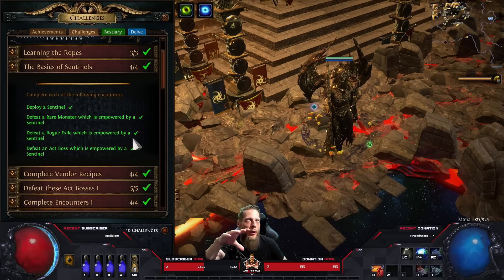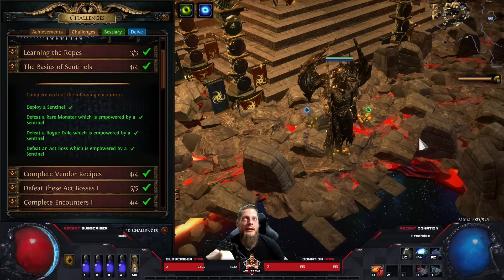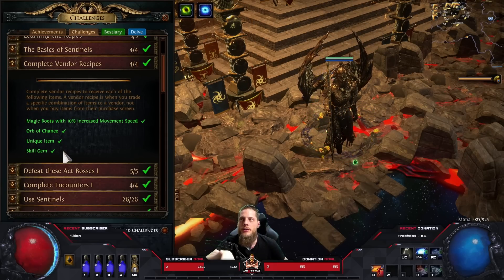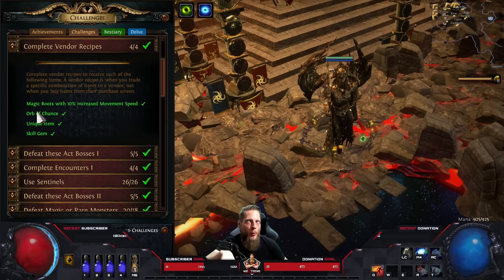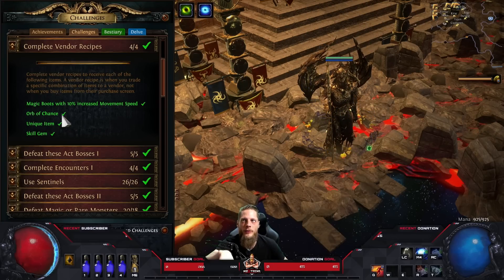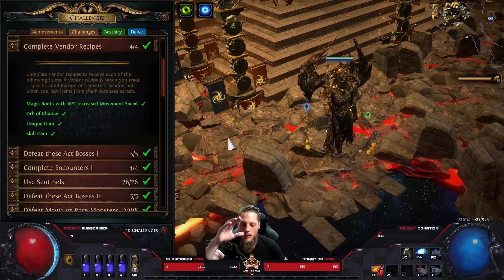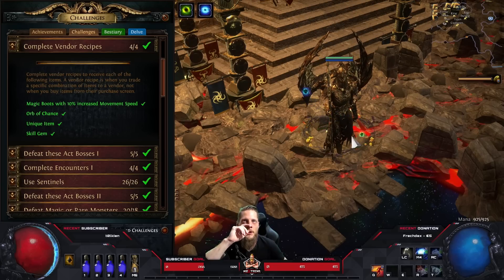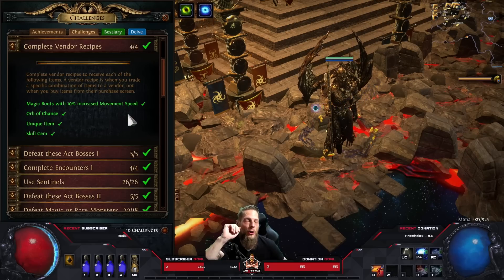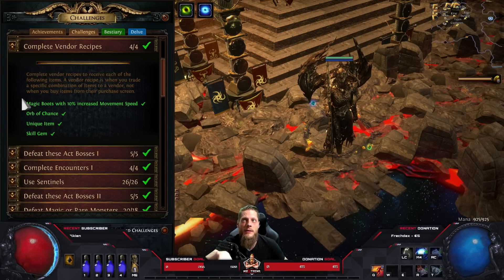Empowering bosses is actually difficult since they get three or four times the HP depending on how your sentinel is rolled. For vendor recipes, sometimes you get mirrored items from a strongbox, and if you have two items of the same name you can vendor them for an Orb of Chance. There are lots of vendor recipes - for example running the Sun and Moon map, selling the two shield parts with a Fusing Orb completes that challenge.